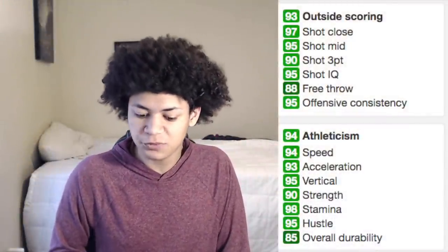Now that we went over the badge count, it's time to look at the attributes — and 2K juiced up this James Worthy card. For outside scoring: 97 shot close, 95 mid-range, 93 three-pointer, 95 offensive tendency, and 88 free throw. His athleticism is also great: 94 speed, 95 vertical, 98 stamina, and 90 strength.